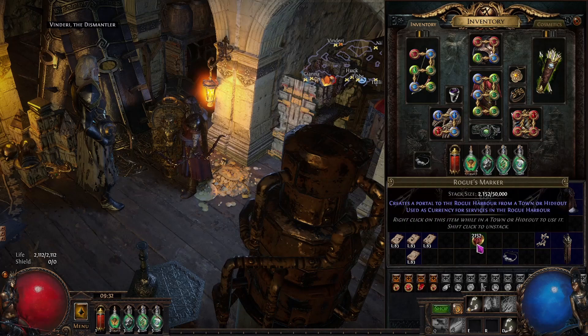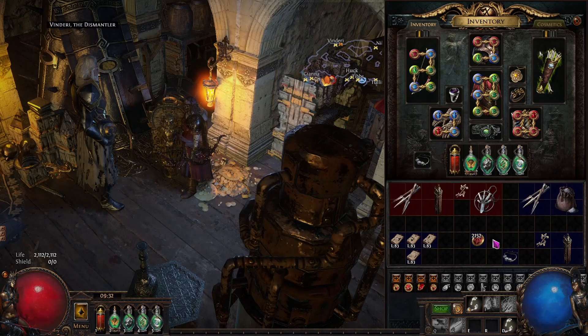Everyone's favourite — the rogue markers. There are four items: a brooch, a tool, a piece of gear, and a cloak which you can see in the bottom right. I never remember which way the tool and gear are, and frankly it doesn't matter.